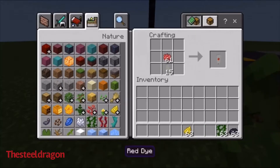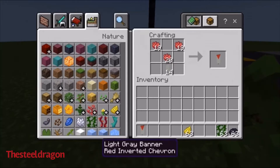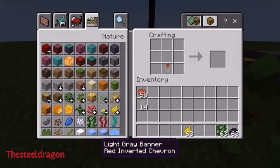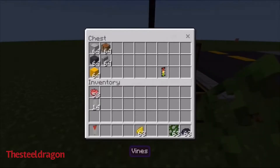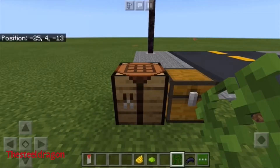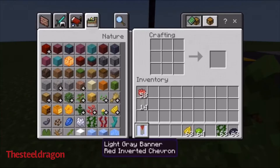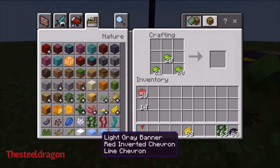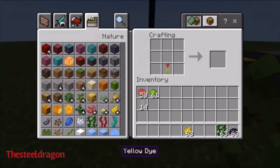We're gonna need to put this in here, grab that, get all your supplies back — we don't need any of this anymore. Next we put this in here. I'm so sorry, I just forgot the green for some reason. We're gonna put the green in the same formation as the last one. Get that green out of there.